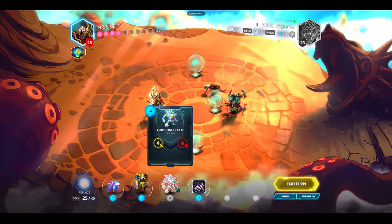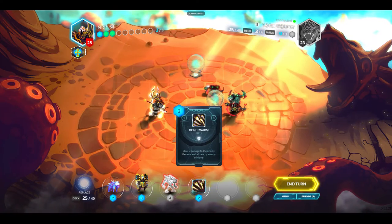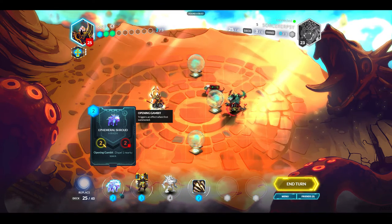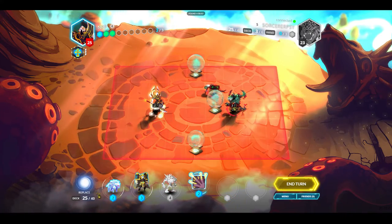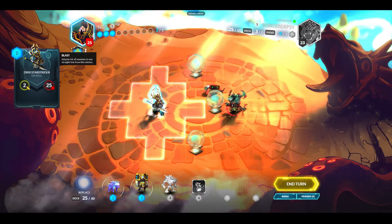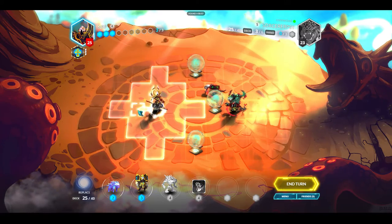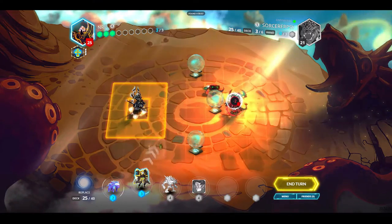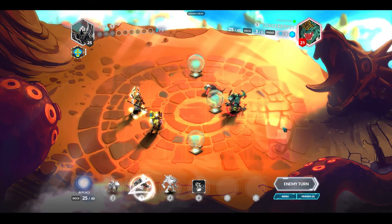I should toss something and try to find the other artifact. I'll get rid of the Bone Swarm — and I get Entropic Decay. I'm actually going to deal damage to the general instead, putting him where he can't be reached by anything just yet. He has nine health. Let's see what I draw.